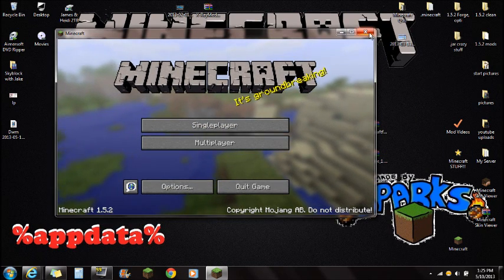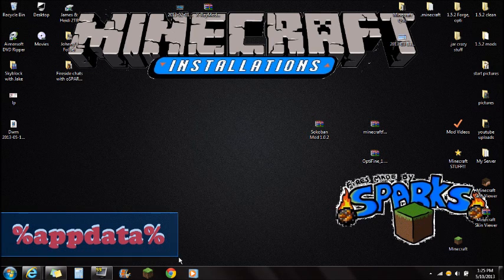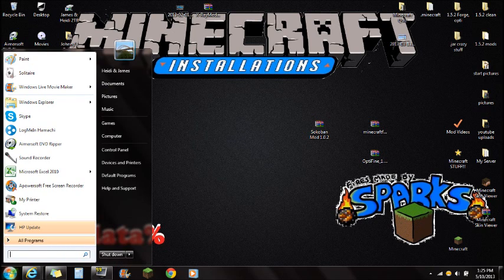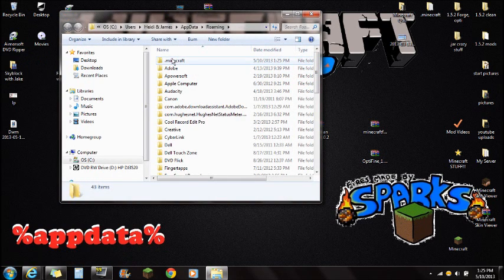Once that's done, click X — always make sure Minecraft is closed when installing mods. Now click Start and type in %appdata% — that's percent, appdata, percent — and you'll see the Roaming folder. Click on the Roaming folder and you're going to see the Minecraft folder at the top.